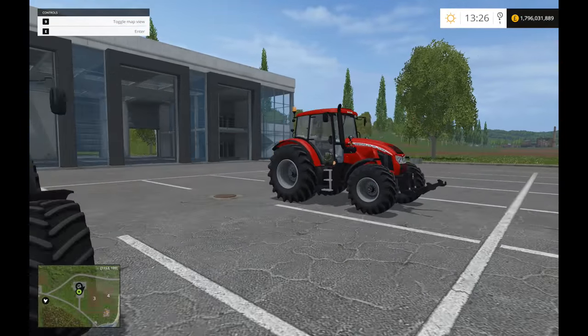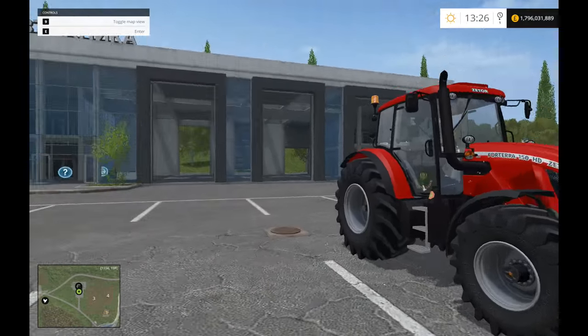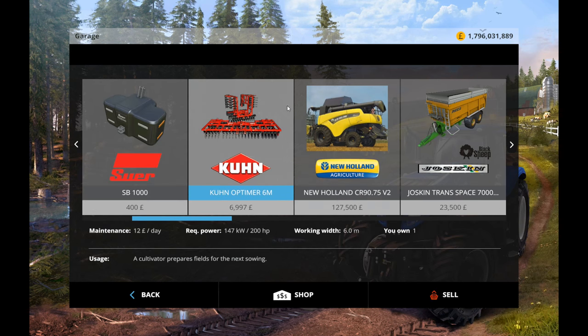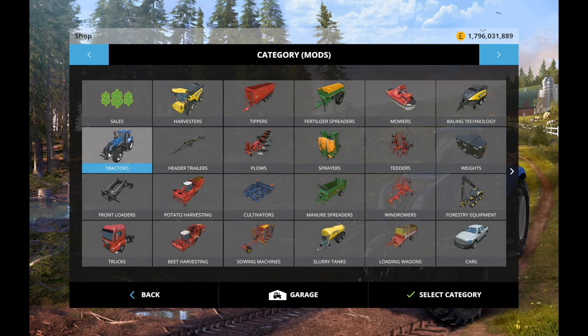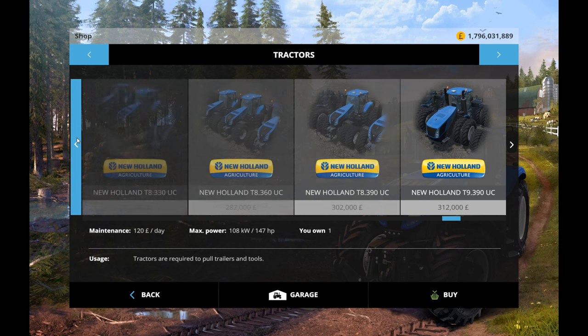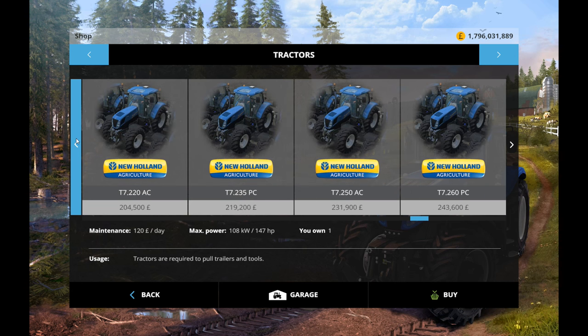So let's have a look at the smaller one first and check out the specs. The Zetor Forterra 150HD — 136 grand, so it's quite expensive. 147 horsepower, so not that powerful. 120 pounds a day to maintain.